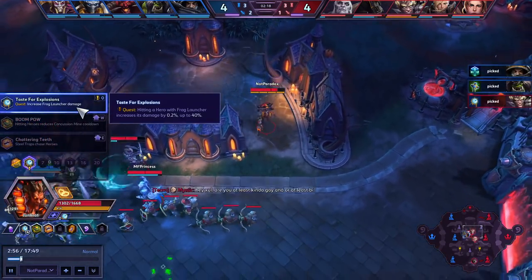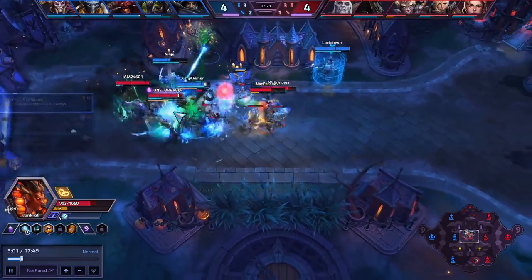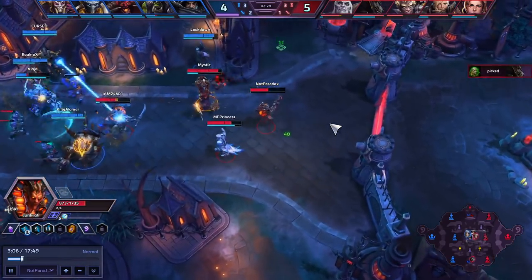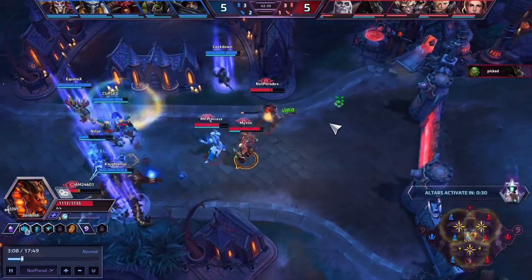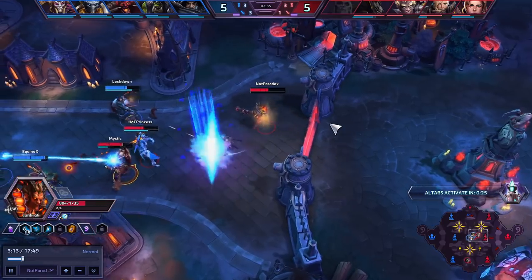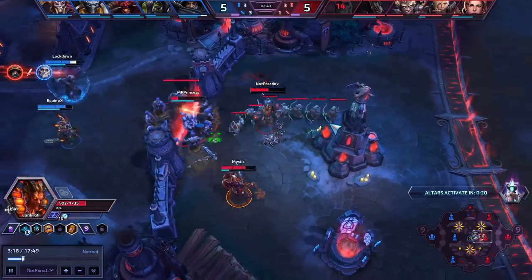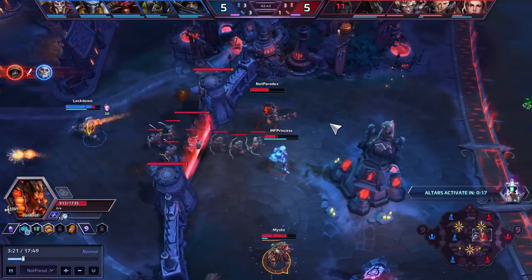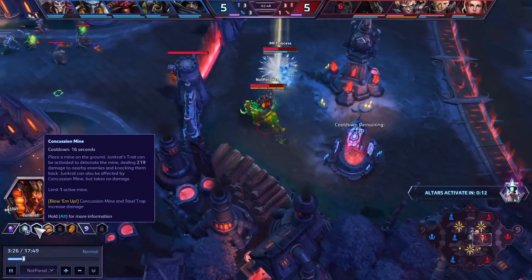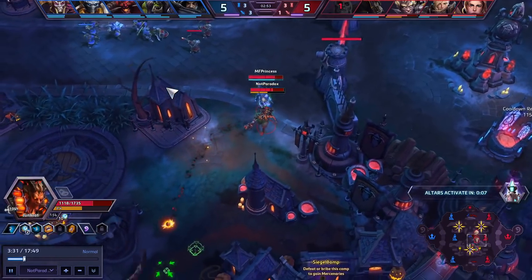At level 4, I like Taste for Explosions — I like getting that stacking. Use your mines to also save people, and in cases where people are trying to body block, your mine is one of the best ways to answer that. I use it against the Nazeebo traps a few times — in fact, I just saved that Anduin who would have died without it.